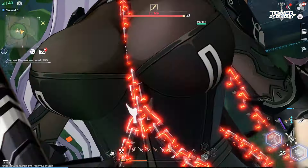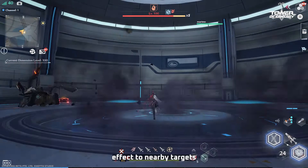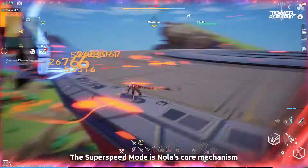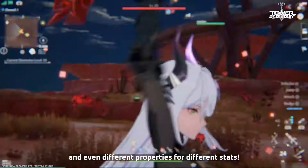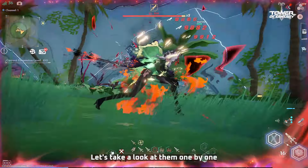Next is the introduction to Nola's Weapon Skill, Violent Energy. Activating the Weapon Skill, Nola deals damage and adds a 3-second delay effect to nearby targets, while also entering Super Speed Mode. The Super Speed Mode is Nola's core mechanism, which includes passive properties, new skill acquisition, and even different properties for different stats.